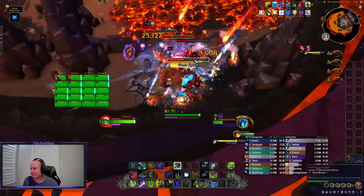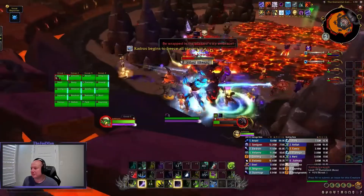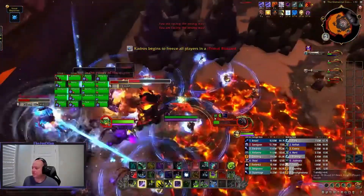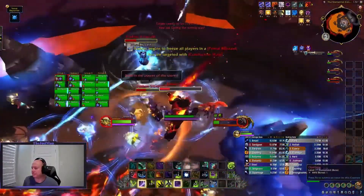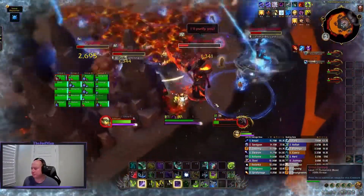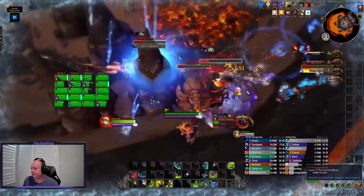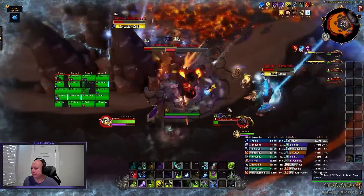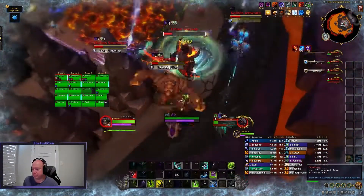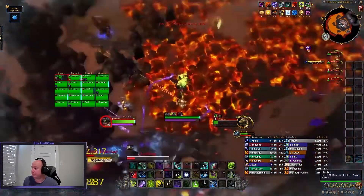Personally, tanking the bosses towards the edge of the room and having most of the raid towards the middle — pivoting around the middle as you drop mechanics — works well. The fight really has a flow to it. Once you've done it a few times, you'll see the pattern: pillars out, Conductive Marks out, clear those, then fire comes out, then blizzard. You'll pick up the flow quickly. Since this is one of the earlier bosses, it won't be one of the hardest you face.